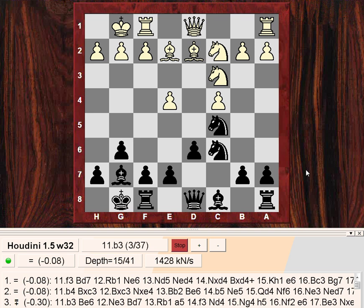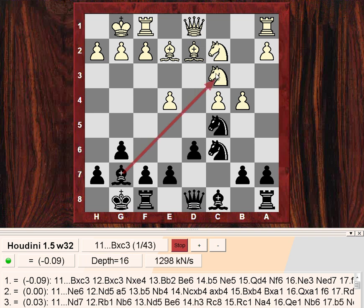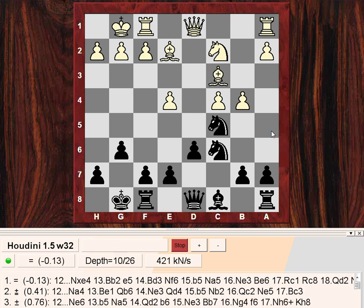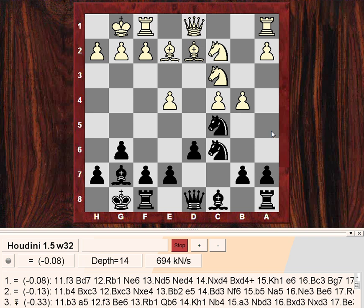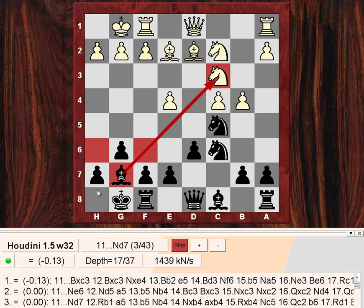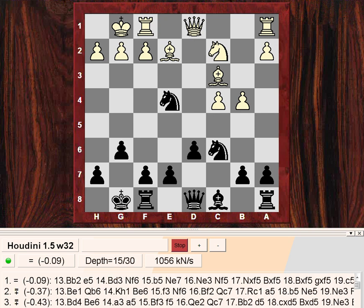The 2600 GM plays b4 and now black voluntarily gives up the dark square bishop - a bit of a rule-breaking move, but it's to win a center pawn. Bishop takes c3, white takes c3, then knight takes e4 winning a center pawn, and black is a tiny bit better. But I would say the position is difficult to play. Many people would not voluntarily give up their dark square bishop - you risk getting massacred later on the dark squares, even if you win a pawn. This had to be taken seriously. So bishop b2 and then e5, shutting down the bishop on the diagonal.